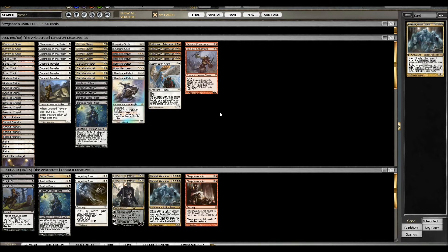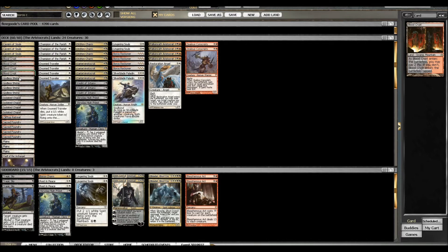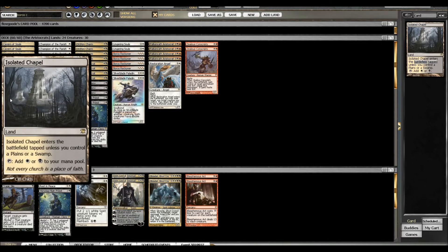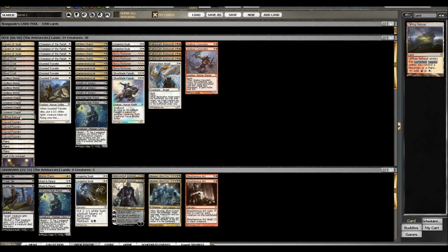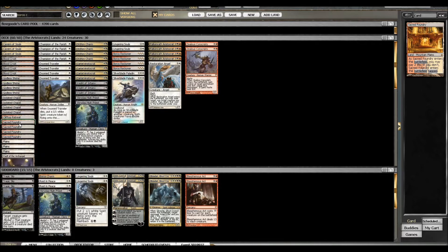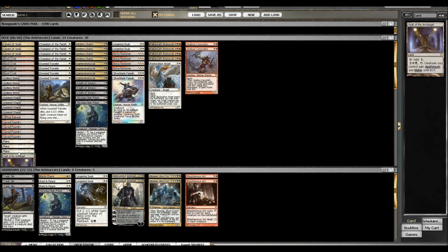There is one minor change and I'll point it out when I get to it, but let's go over it here. We play 24 lands: three Cavern of Souls, four Blood Crypt, four Godless Shrine, four Isolated Chapel, one Clifftop Retreat, four Sacred Foundry, three Plains, and a Vault of the Archangel.